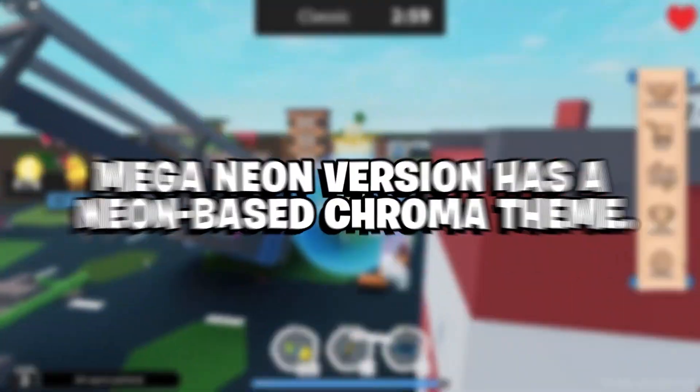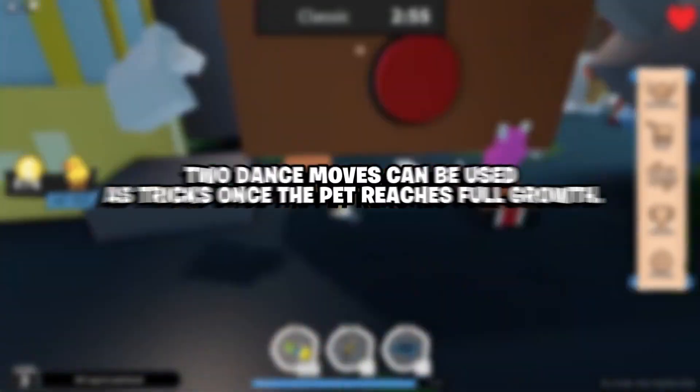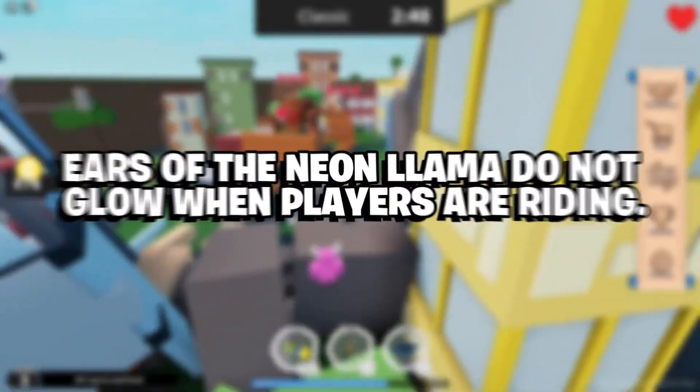Significant features: The Mega Neon version has a neon-based chroma theme. Two dance moves can be used as tricks once the pet reaches full growth. The ears of the Neon Llama do not glow when players are riding.